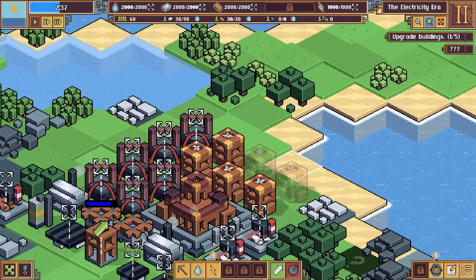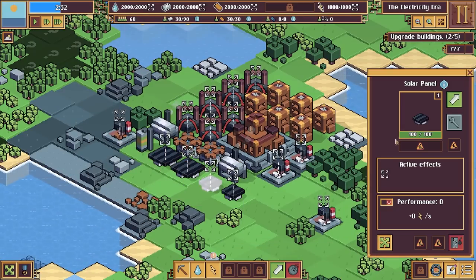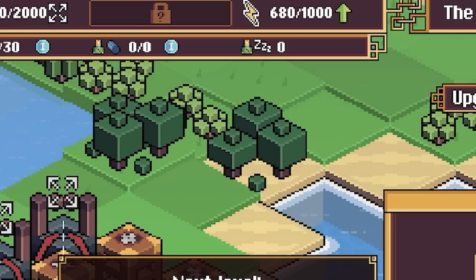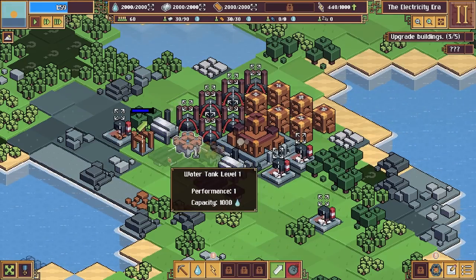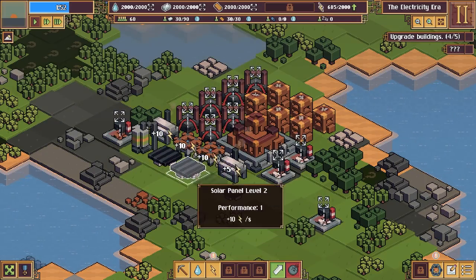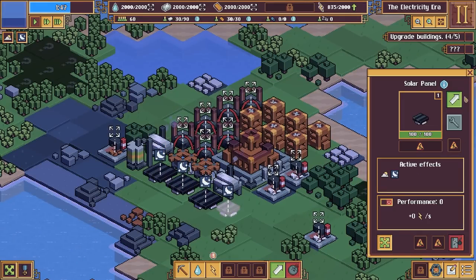We've got to be really quick because we're about to lose those buildings. We're going to upgrade the accumulator, although that costs a thousand so we need to wait for electricity to fill up. The electricity production has gone back down to 10 because there are moderate clouds - if you have clouds there's not as much sun, so we've got to keep an eye on the weather.